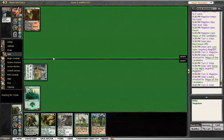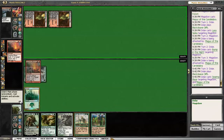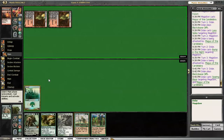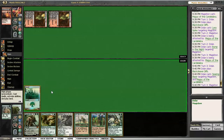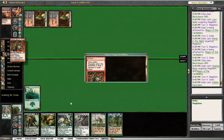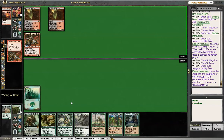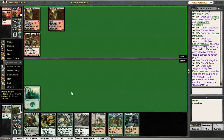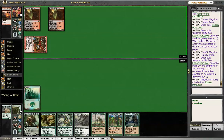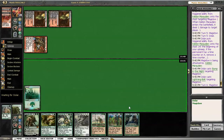What does he have to get to? Six. I could Crop Rotation for a Bojuka Bog if I didn't take both out. If we had gotten that land, this might have actually been a game — getting the Finks, the Witness, getting Garrick online. But one land out of nine cards? How many are in here, 24? Yeah, that's a fail.